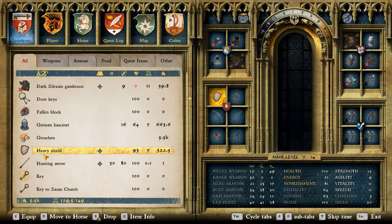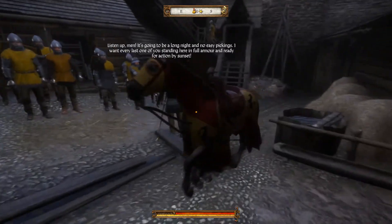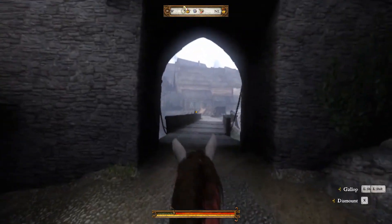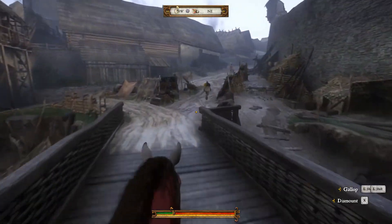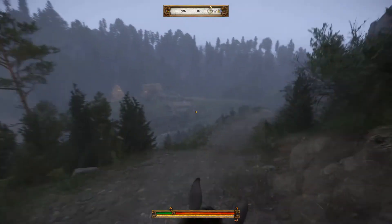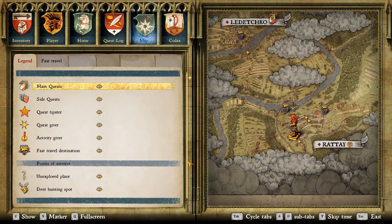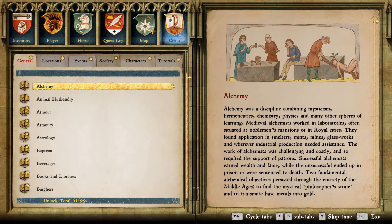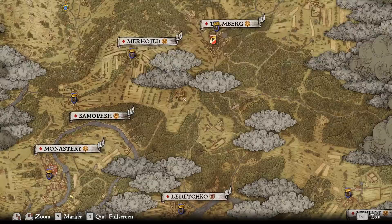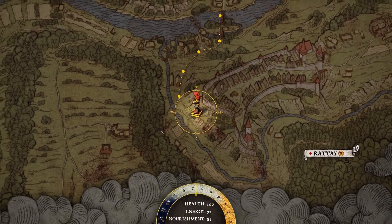Let's equip the shield. We're off! I can probably fast travel. Let's head to Talmberg right away.